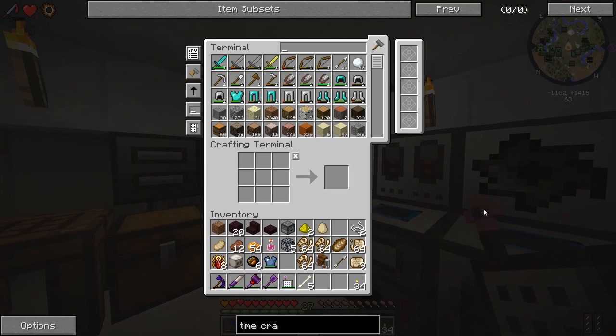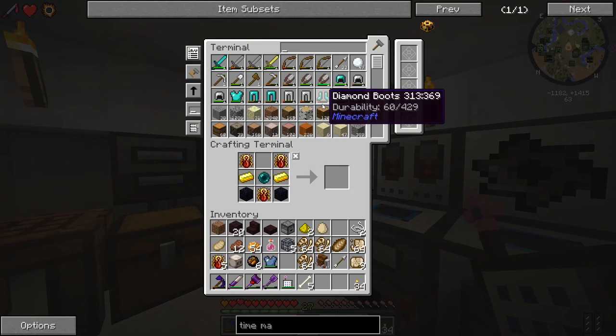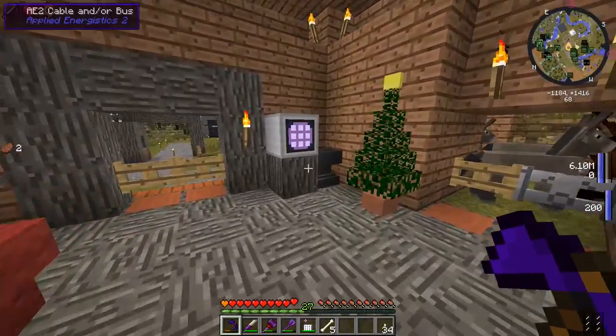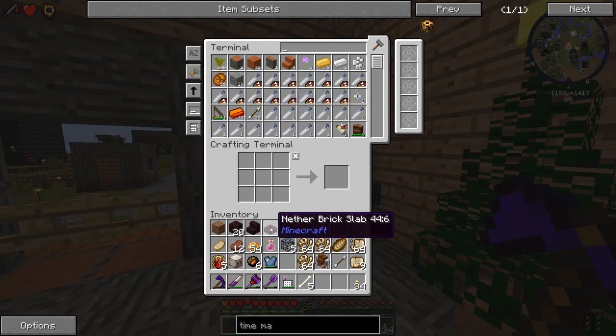Let's auto craft the time machine as much as we can. All we're missing now is the nether star. If we had killed a wither before, it would have auto crafted right there. So we just need to go down to the nether - we need the soul sand and the wither skeleton skull.